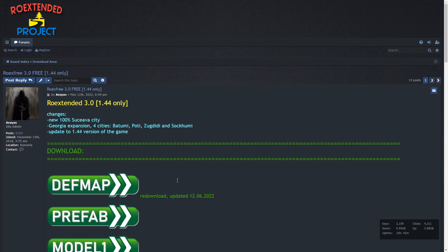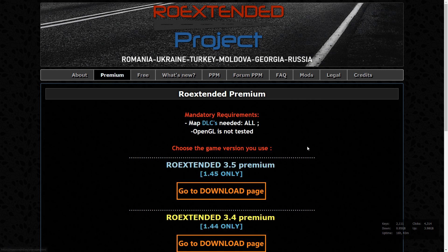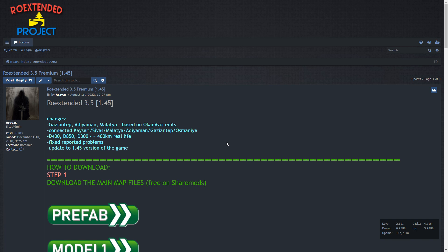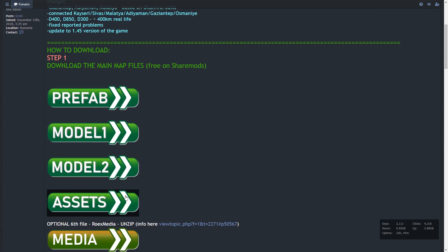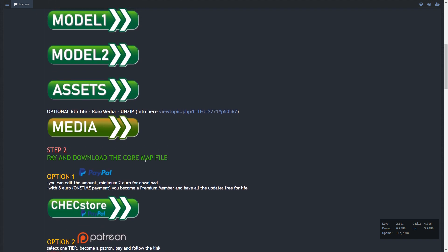The free version is straightforward — you just download it, set up and play. But someday you'll probably wish to switch to premium version. For the premium version you have to pay, and we have several options to pay. Go to the download page — it also leads to the forum. Here we have a slightly different structure of files. We have only four files to download plus one optional — so five files. And the sixth file is the core map file, which is chargeable.